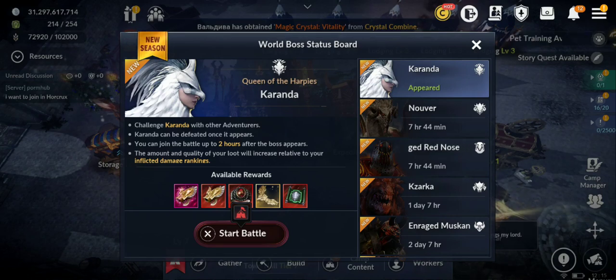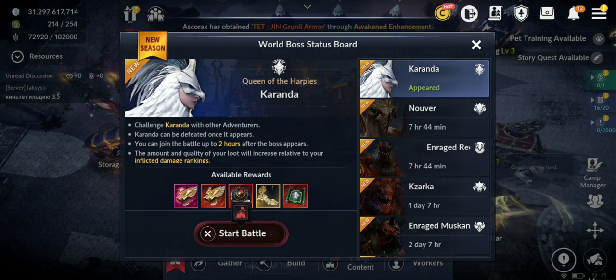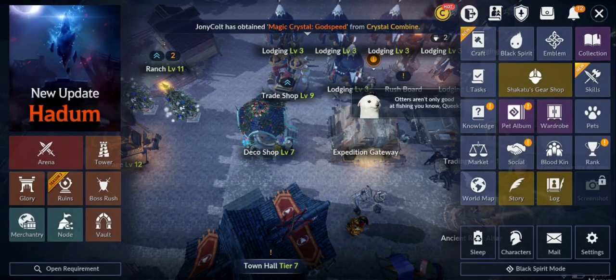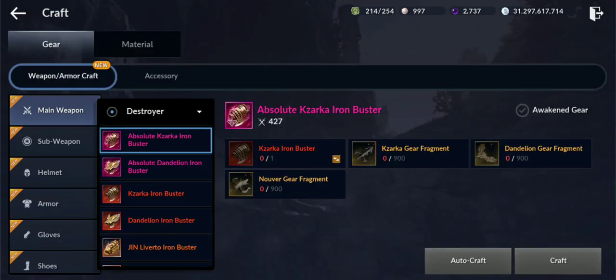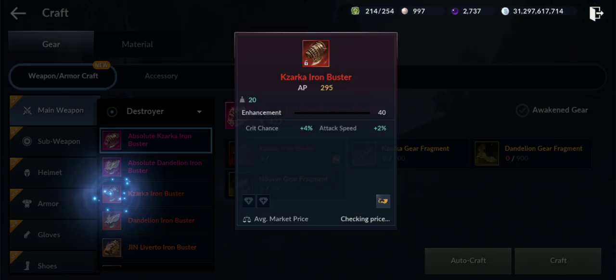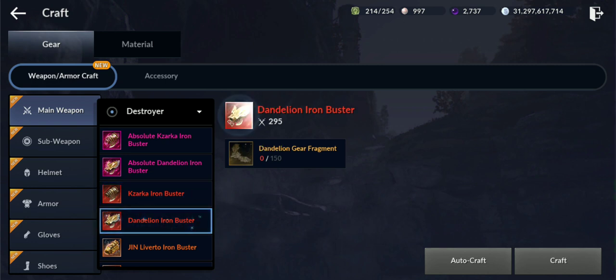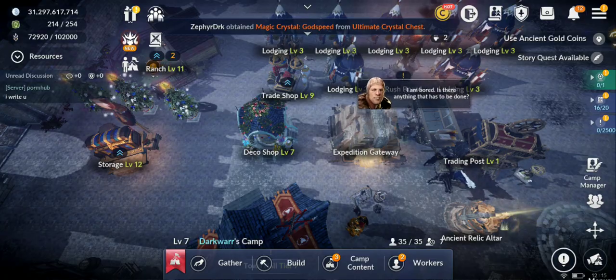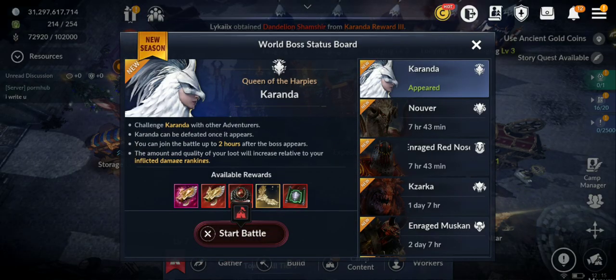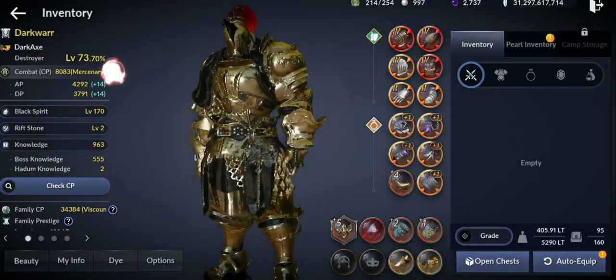Hello guys, welcome back to a new Black Desert Mobile video. In this video I'm going to show you how you can craft faster the new absolute gear — the pink gear — and also the abyssal gear if you don't have the red gear yet. I'm also going to test the drop rates for the new season bosses.